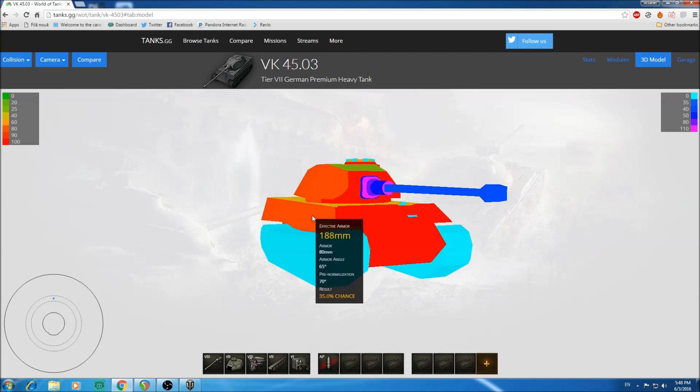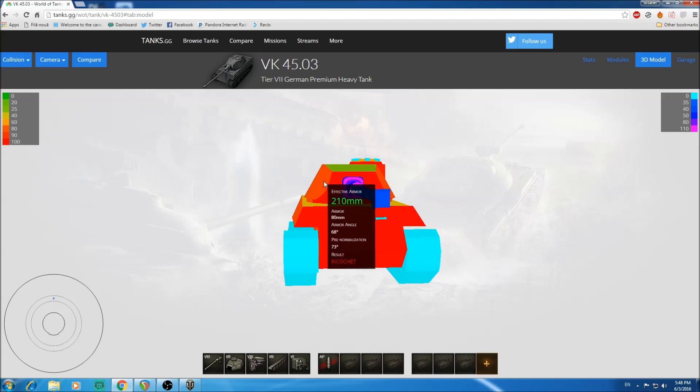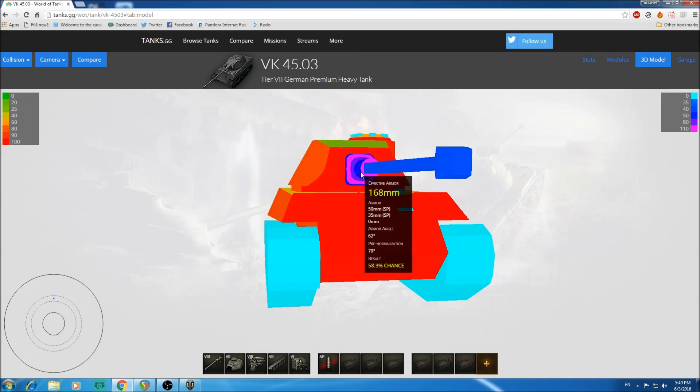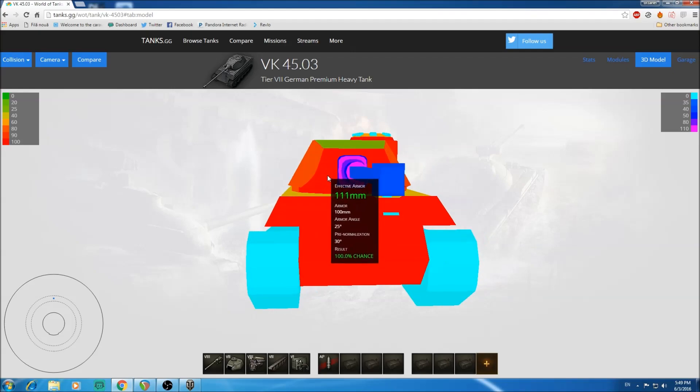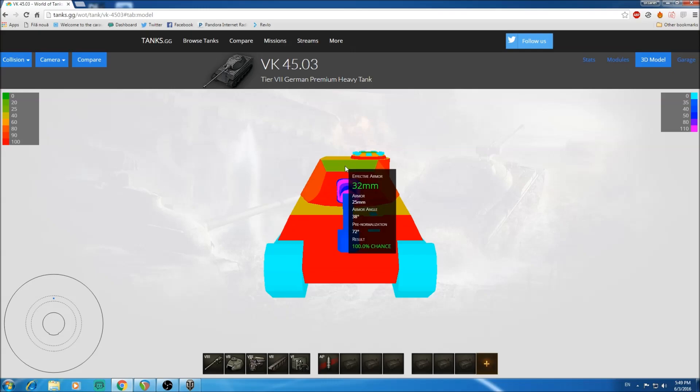When side scraping, you get 180–190mm on the side and even 240mm if they shoot your tracks, but the front plate is still only 140mm — there's no way you're actually bouncing anything. The turret cheeks might bounce some shots frontally, and the gun mantlet reaches around 200–220mm in places. For the most part the turret is 100–110mm armored, with an overmatachable cupola and commander's hatch at around 227mm in some spots.